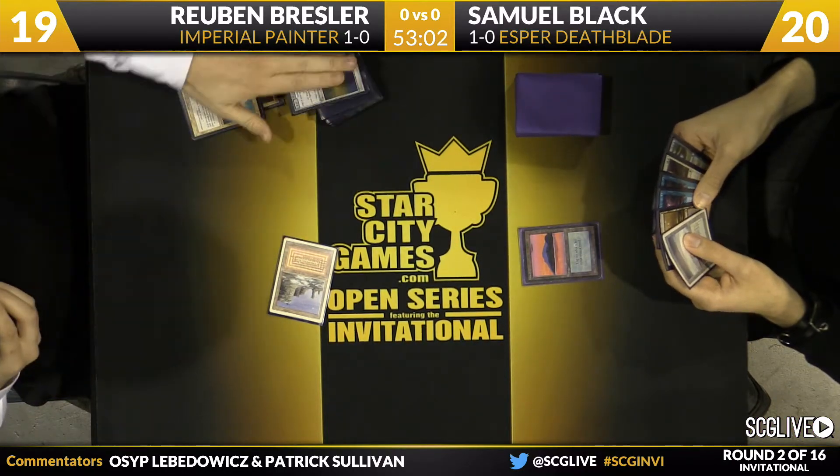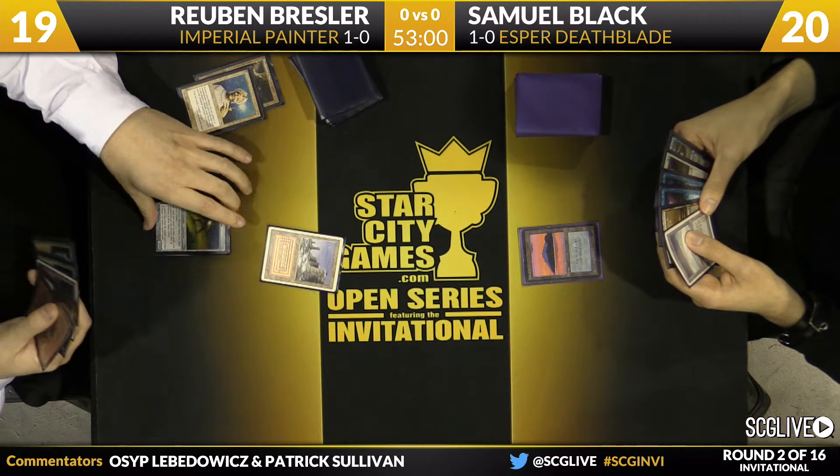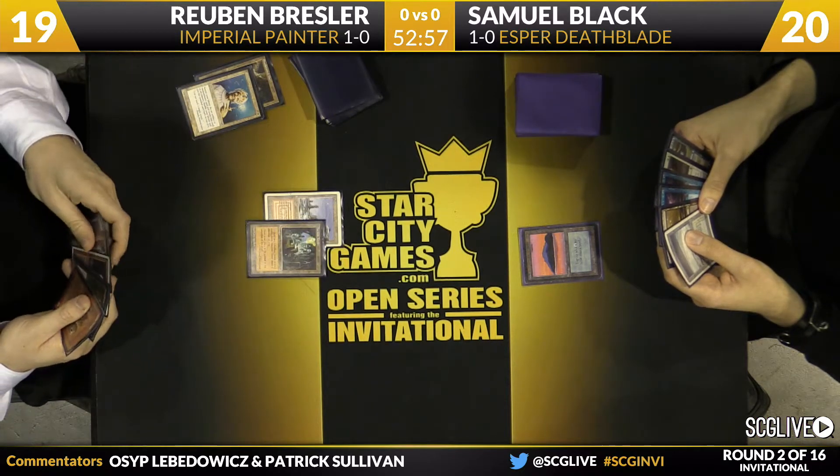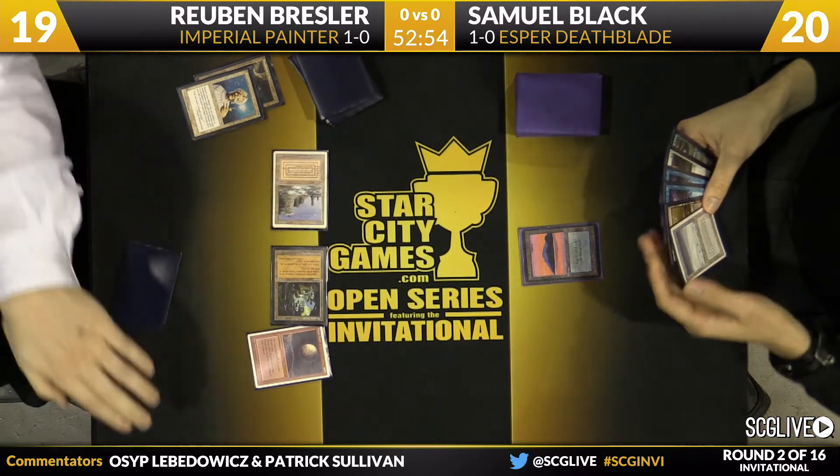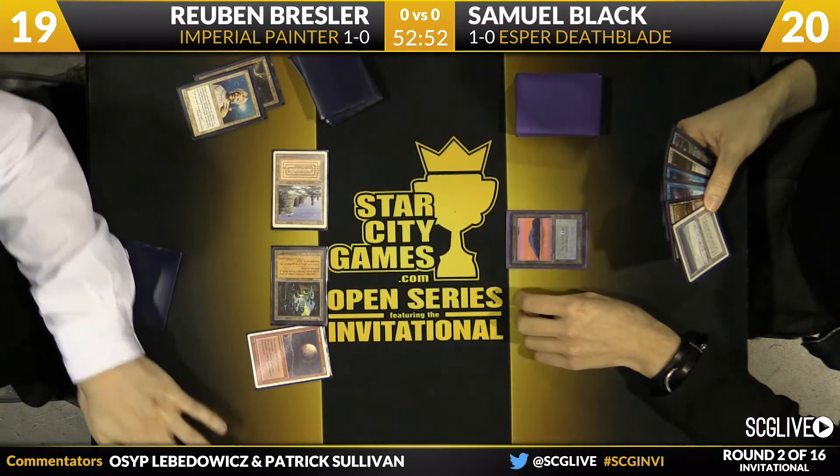It's really important that Sam has a Basic Island here, as it gives him some ability to fight through Ruben's various Blood Moon effects. Ruben plays Ancient Tomb, taps it for two, takes two, and then plays Blood Moon.